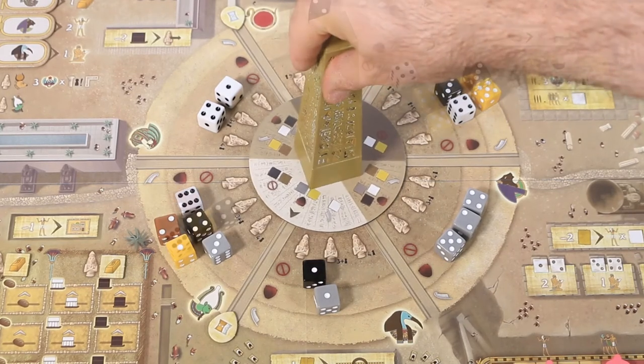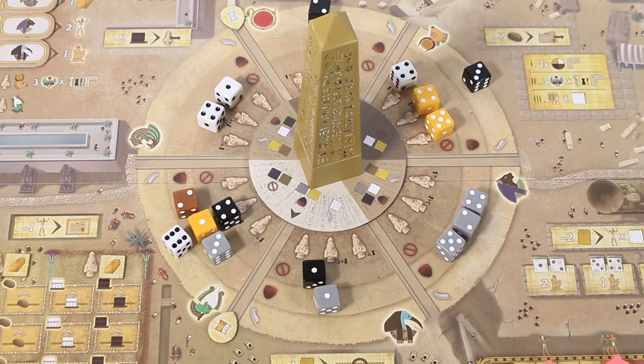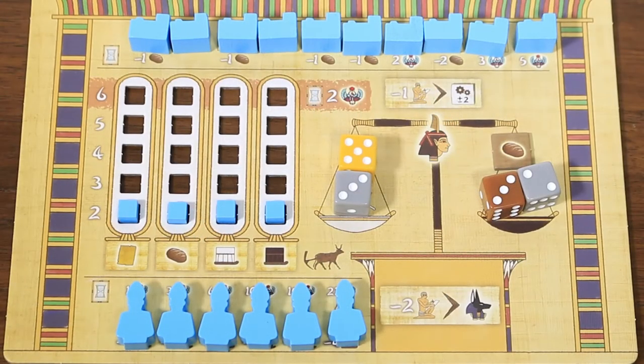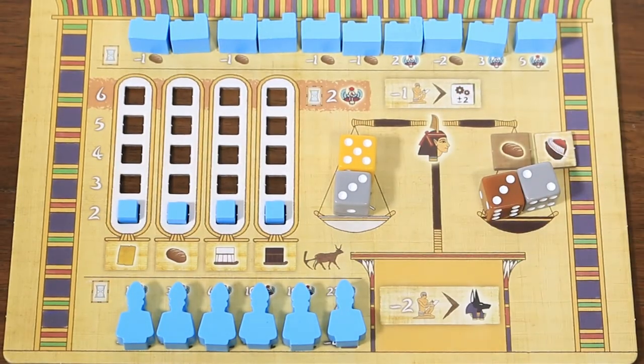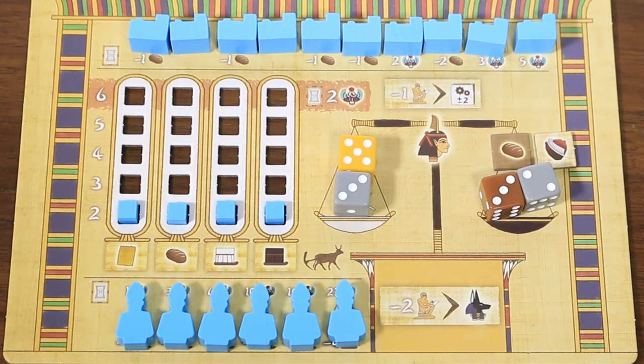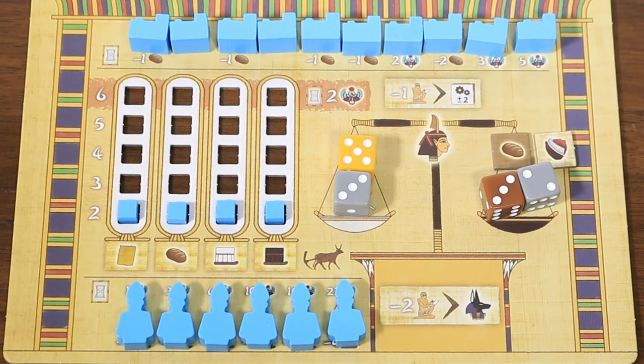Every second rotation, players will resolve a Ma'at phase before rolling their new dice. Each player determines the balance of their scales — pure versus tainted — with dice on the pure side counting as positive points, and dice and resources on the tainted side counting as negative points. Players may spend faith tokens to adjust the scales by one in any direction. Players with negative three to five points lose one victory point; negative six to eight lose two; and negative nine or more lose three victory points. Next the turn order is adjusted, with players at perfect balance going first, followed by plus or minus one, plus or minus two, and so on.